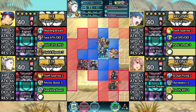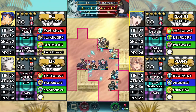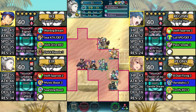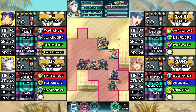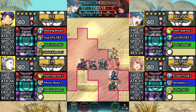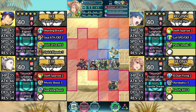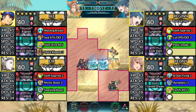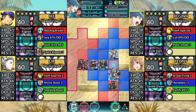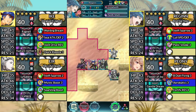Move Ike to the right and attack the Red Fafnir. For turn seven, move Air one space down and attack the Blue Manikeet. Then move Regan below Peony and attack the Blue Manikeet. Then have Peony dance Regan. Move Regan down and attack the Axe Knight. Then end your turn.